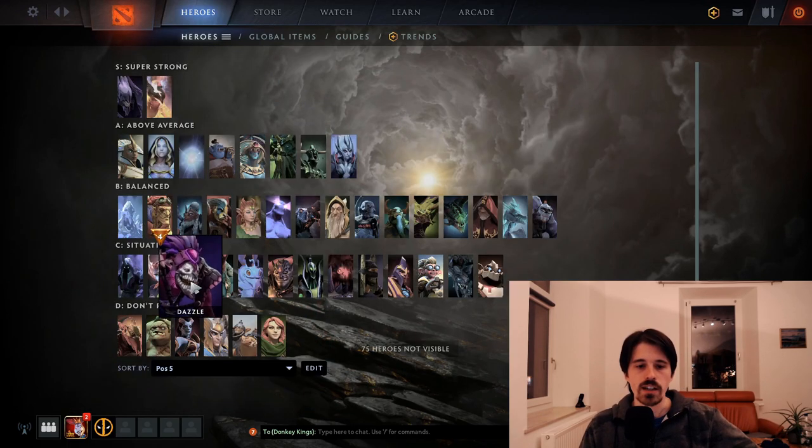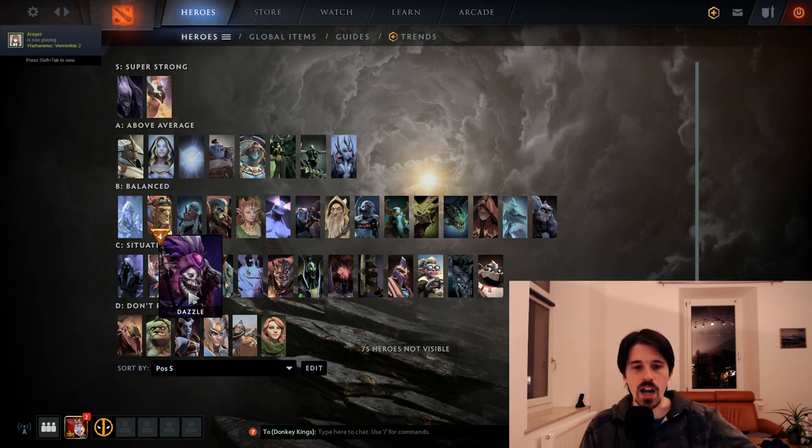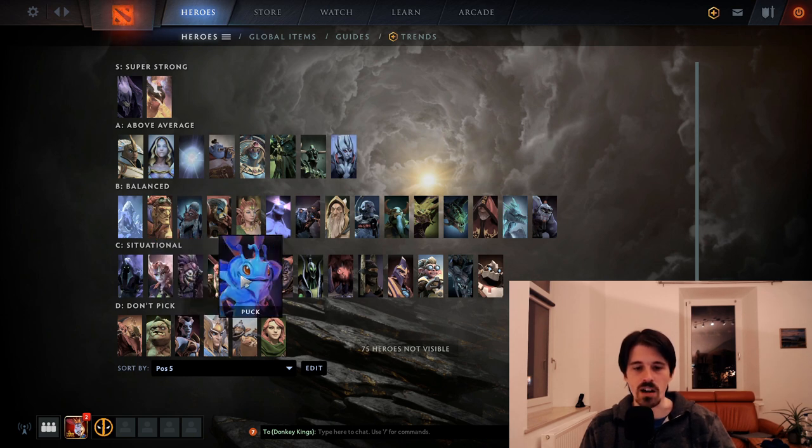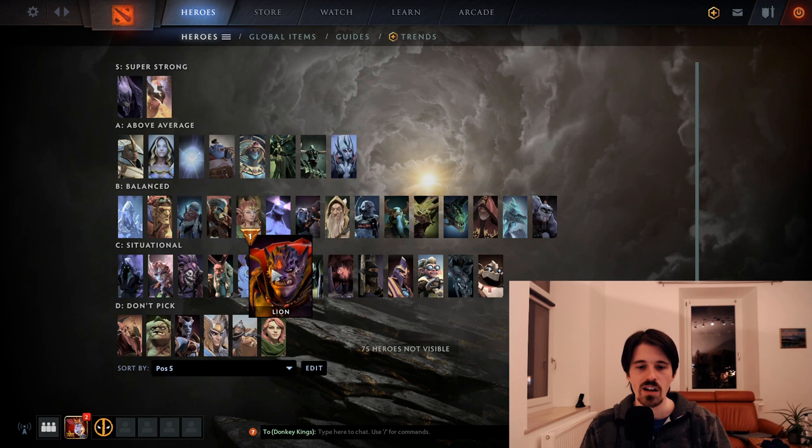Willow, Dazzle — just a bit lackluster right now. Dazzle is good in certain combinations like with Huskar, but Huskar is also pretty rubbish right now and I'd rather pick Oracle in that combination. Grimstroke is kind of underwhelming right now, same goes for Puck. Lion is not a very good laner and just not that strong right now — doesn't have very high win rates. I would pick other heroes instead.